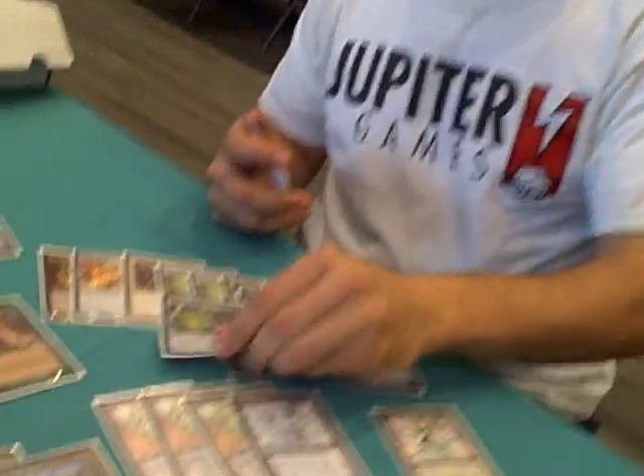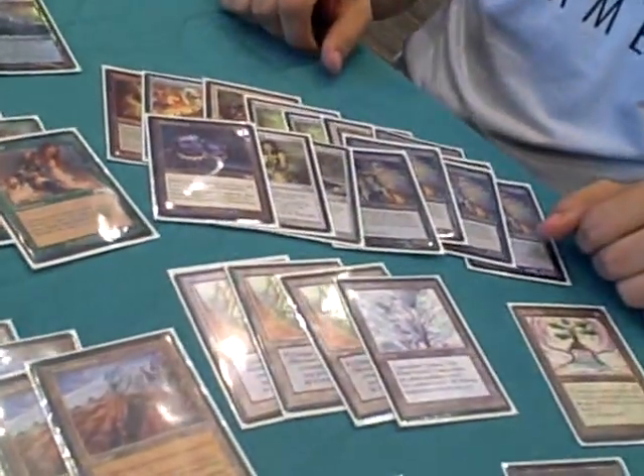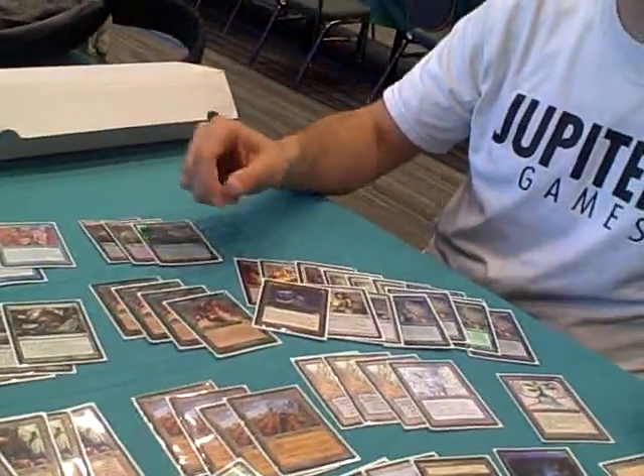I worried about Extirpate, so I brought in a Crucible of the Worlds just in case they hit my Life from the Loam — I have that out just to keep going. And then the last card is Smokestack — it's just another win condition. If they're playing a similar board and they can deal with my threats, then I can just make them lose every permanent in order to get in there. This card is hardly ever brought in.